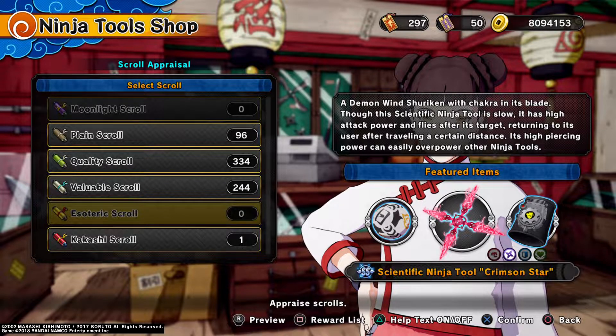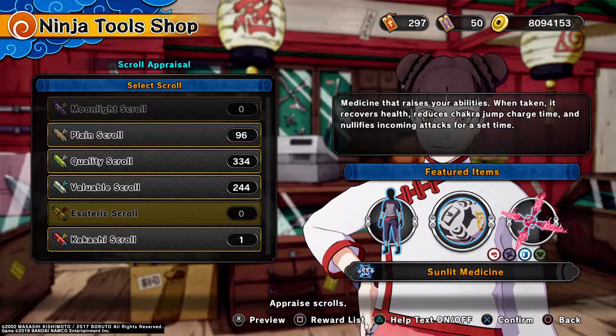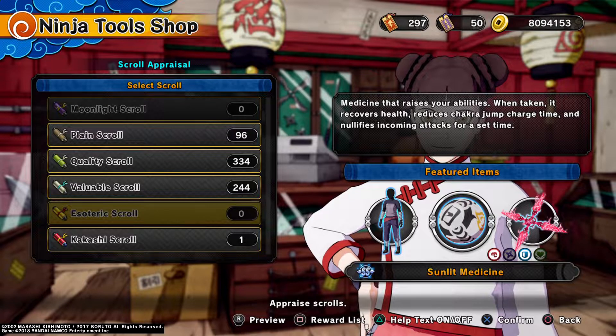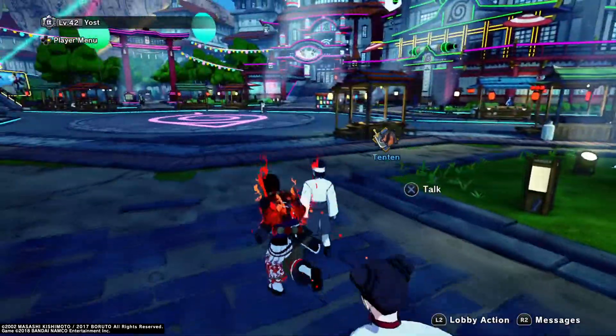If you check out some of my videos on this range type, you'll probably see it. This reduces chakra jump time and nullifies incoming attacks — it's nothing crazy. I was just trying to get it since I don't have it, but personally, if you already have raging medicine, flash medicine, or something like that, it's way better, because it raises your abilities. This one gives you health back but nullifies attacks — it's not really that good. Maybe good for defense, but I'd rather use the other ones that give you super armor, speed, and give you ninjutsu's back.